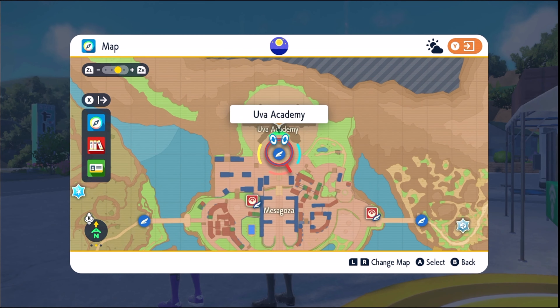I swear, if they send us back to Kitakami... that would be a hoot. The code: Four, X, Seven, Two, S, and X. I don't know who lost connection there — apparently it was me. It was you.